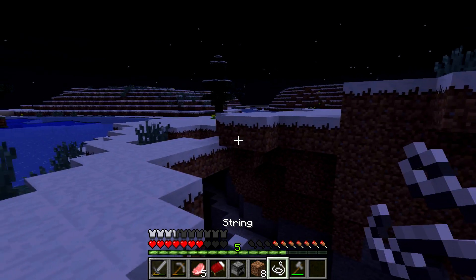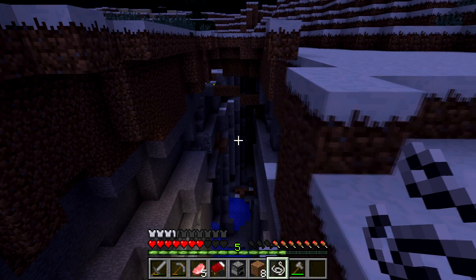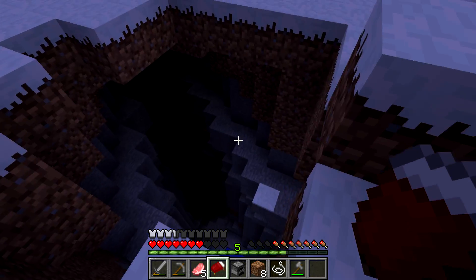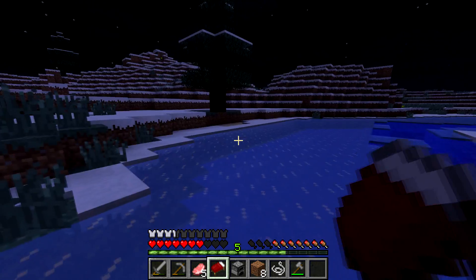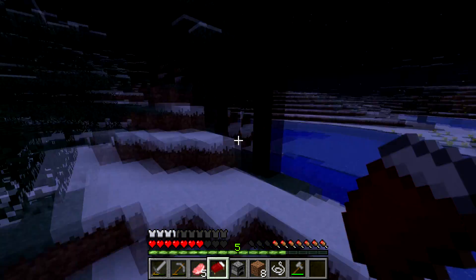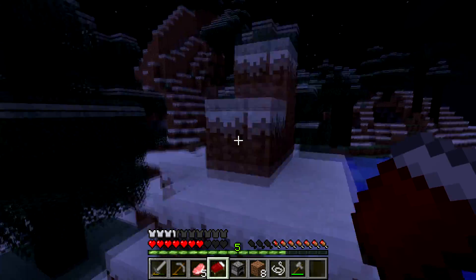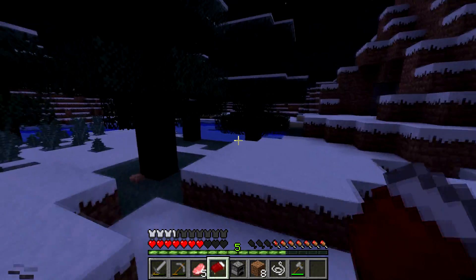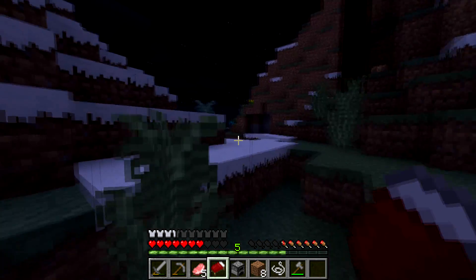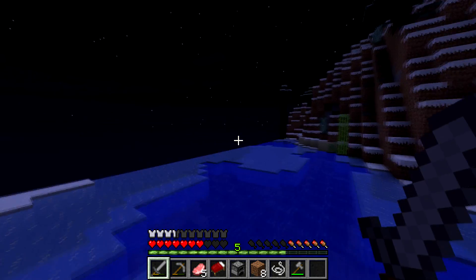I just want a place where everything's green and not white. There's some iron but it's right by lava and I really don't want to risk it right now. Let's just continue until we find the land of the green. We're in the land of white and I don't like it. I followed that little river and just kept going straight — it's literally been snow forever. I just want a place that's not snow, even if it's a desert.